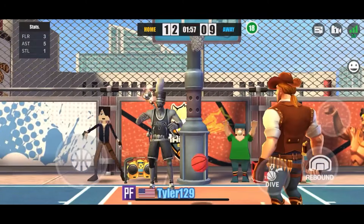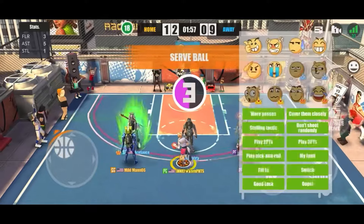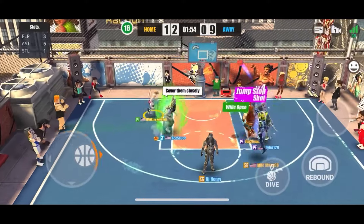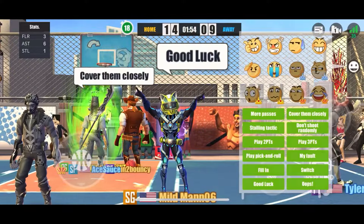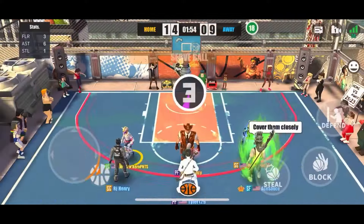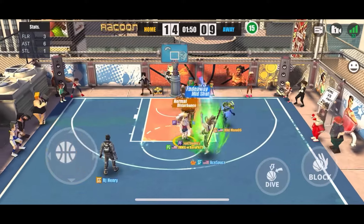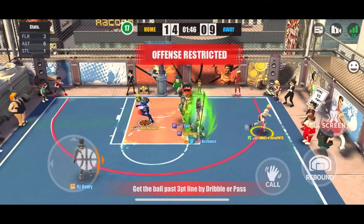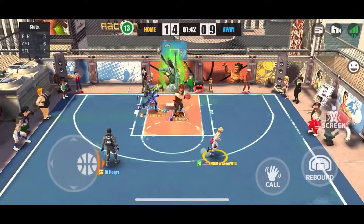Fixed the ball status and position display error during matches. Fixed the issue where when the opponent uses self-throw self-dunk and exits and re-enters the game, the defender cannot see the ball and cannot block. That was actually a thing — people were leaving in the middle of a toss-up dunk to cheat their way up the ladder. Y'all want this ELO so bad you're willing to cheat for it — that's crazy. They also enhanced player performance in matches and improved player control experience.